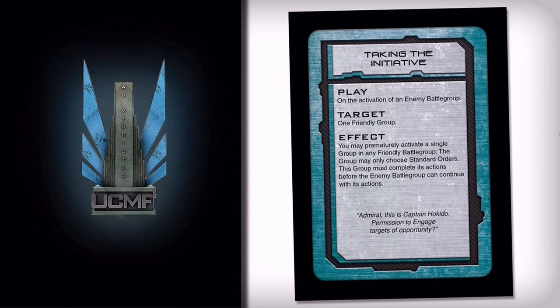Let's crack straight into it. The first cards are some UCM ones. This card lets you activate a single group in a friendly battle group prematurely. Really useful — if the opponent thinks they've won activation, you can go 'I'll get to do this little squadron first.' Because it's an alternate activation game, you're constantly trying to get one up on your opponent on activations. It's that moment when your opponent is retreating going 'yes, I can get this ship out of the way' — and you go 'nah.'